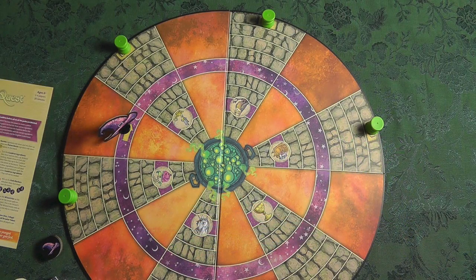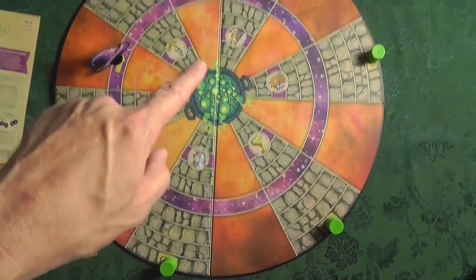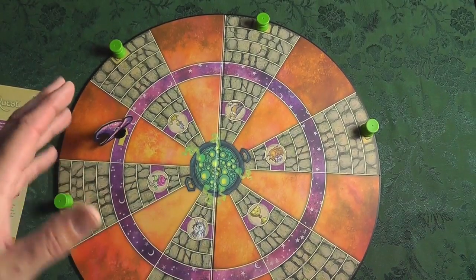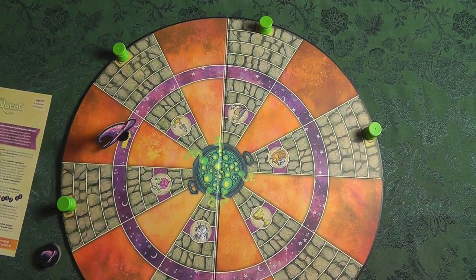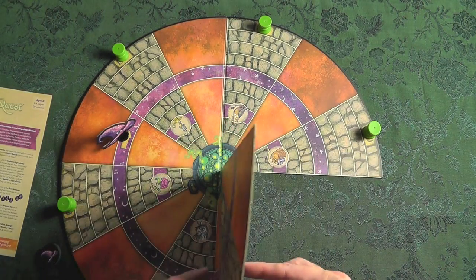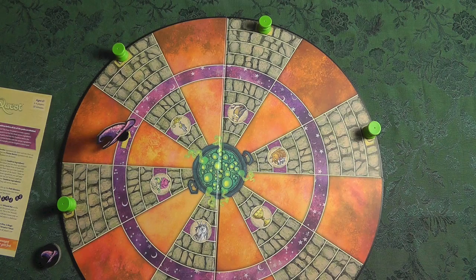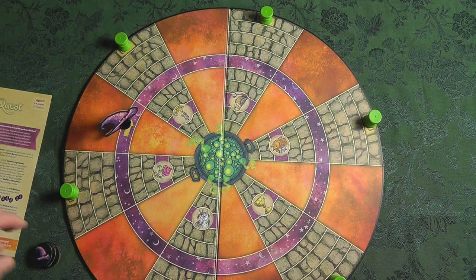For Peaceful Kingdom, this game has one of the better themings in terms of the game following its theme. First of all, I love the round board. Maybe it's because almost all of my games are rectangular. These sections just fold over kind of like a pizza pie. I love the round board, and the color spectrum is just really cool.